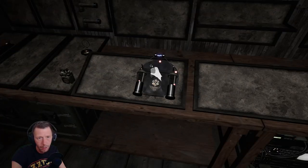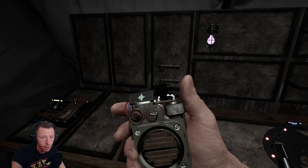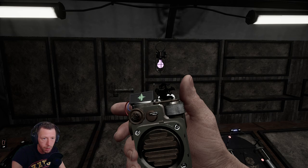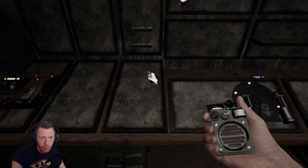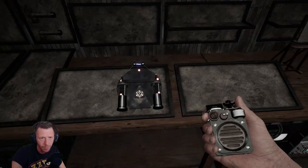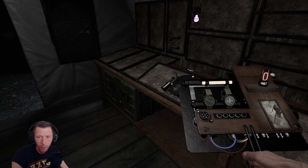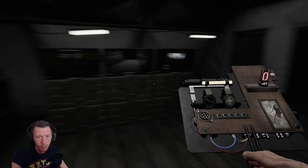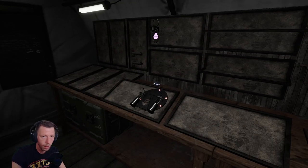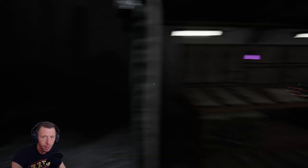I guess we have some equipment here. I think we can ask the ghost questions with this — maybe they will answer. So how do we choose between these items and what do they do? I don't know. This is what we have for now. We don't even have a flashlight. Are we going in there without a flashlight? Really?